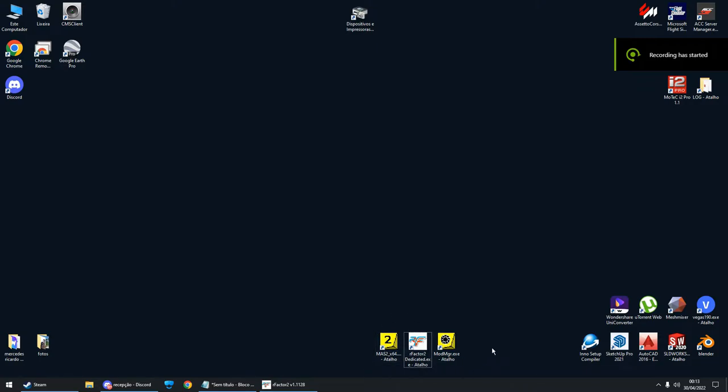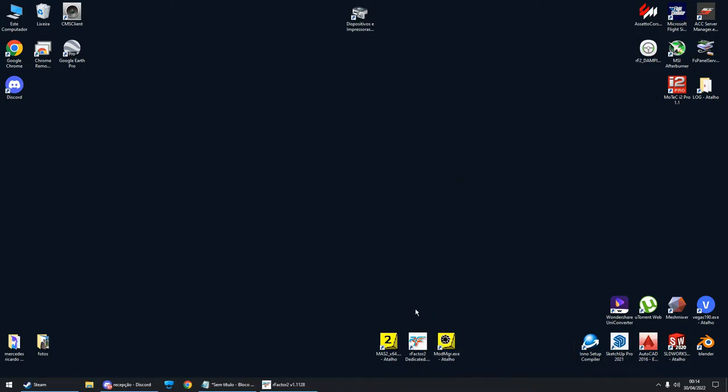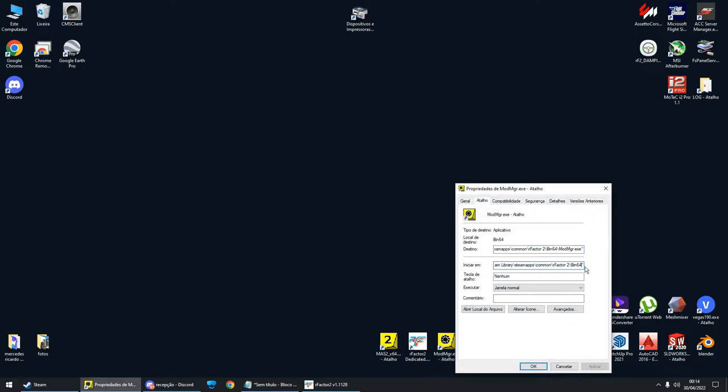You now have three shortcuts on your desktop, but they are not ready yet — if you open them like this they will link to wrong directories. Right-click each one, go to properties. On the 'Start In' line, go to the end and remove the last entry: remove 'slash bin64' so it stops after 'rFactor 2'. Apply and OK. Do the same for the Mod Manager shortcut — go to properties, Start In, remove 'bin64' and the slash so it ends on rFactor 2. Apply OK.